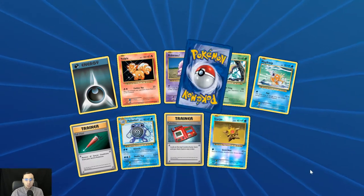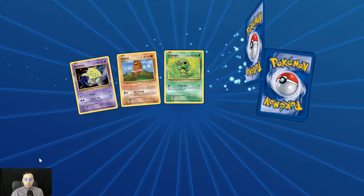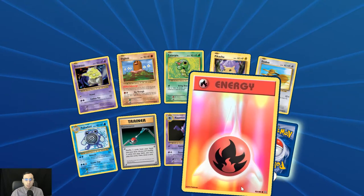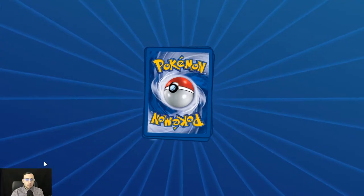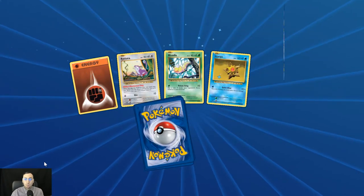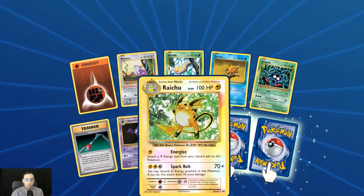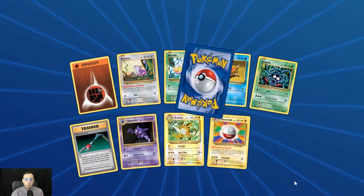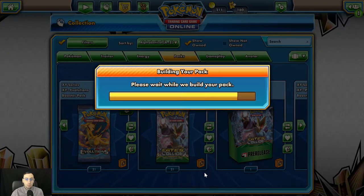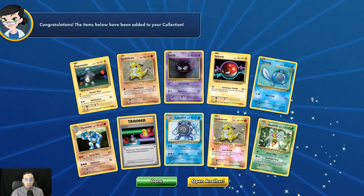First holo Staryu, Beedrill again, first holo Fire Energy. Arcanine. There we go — three rares in this one: the Raichu reverse holo, the Electrode regular rare, and the Flying Pikachu. I don't know if there's any trade value on that online. First holo Sandshrew, another Beedrill.